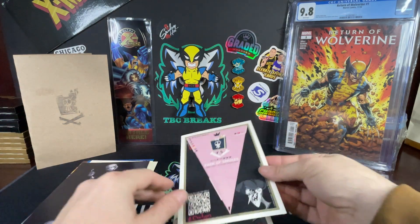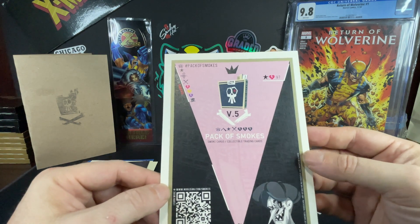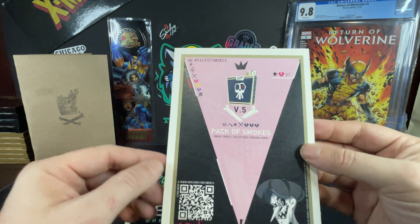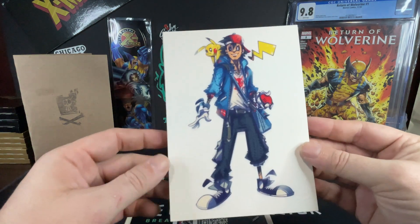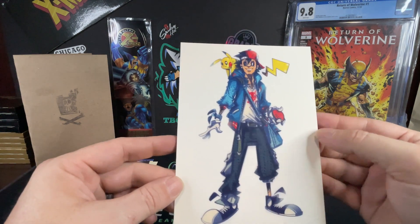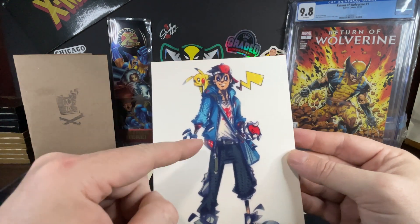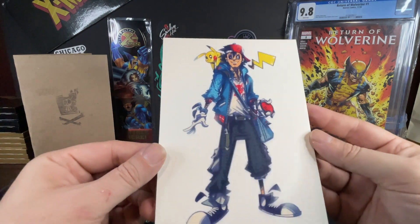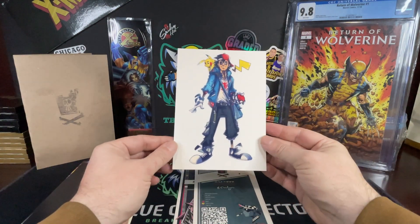This one is V5 number 97 — this is the rare. Nice little Pokémon action going on here with a Pokéball. It's Ash — I think we got Pikachu up top there. Pretty cool — check that artwork out, that's so awesome!